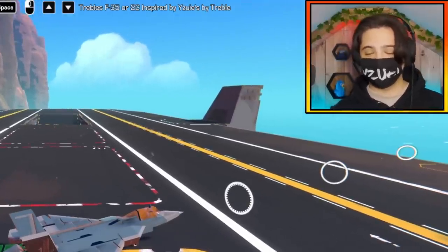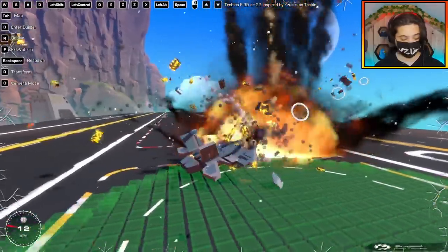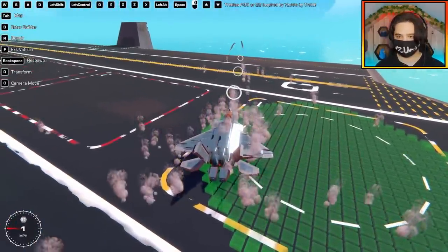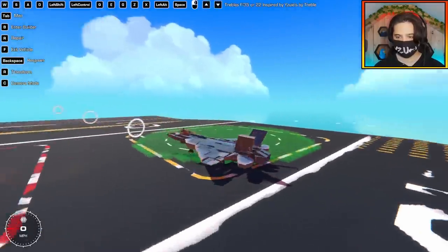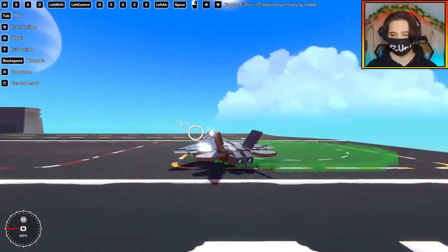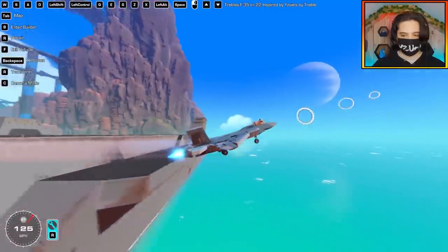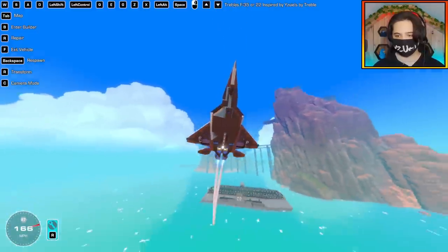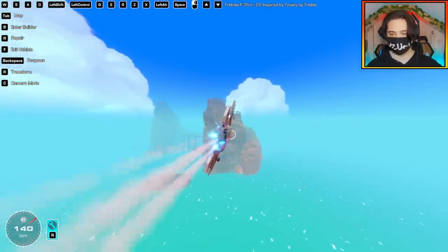Today I've discovered you can actually build a canopy and 3D thrust vectoring. Z is the bombs, X is the missiles. Left alt is like a rear camera - maybe you can see who's on your six. There's a little piston sticking out when I press the arrow keys, so I'm assuming you're not supposed to press those. G is the landing gear - there we go. There's a bunch of logic gates underneath. This is such a smooth plane. Why are you guys so good at making smooth flying jets?